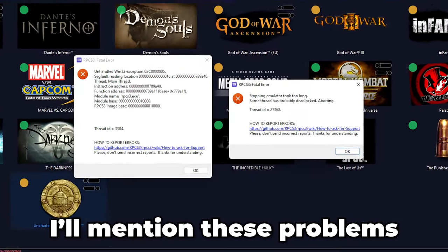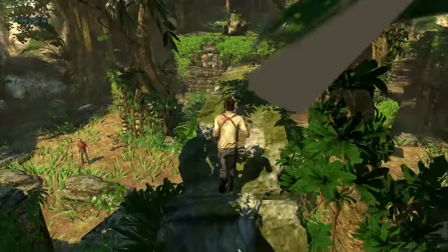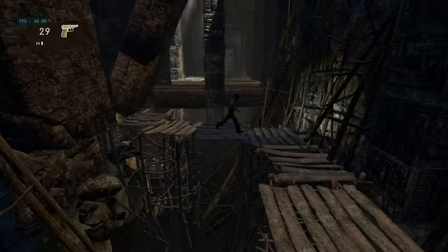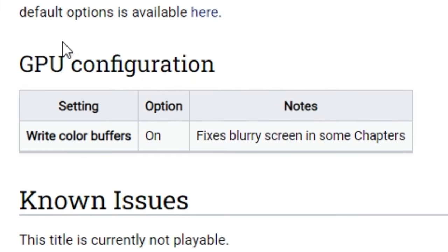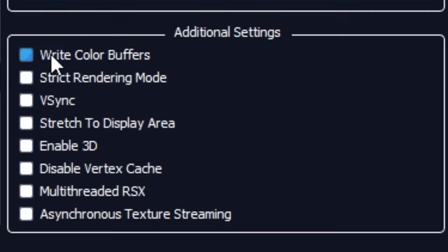I'll mention these problems and the workaround to reduce or fix them. The first and most obvious issue is the inconsistent and below 30 frame rate, which is highly dependent on your system. After all, it's a high-demanding game for emulation. So the first thing you're gonna need to do to fix this problem is to make sure you are using the wiki page's recommended settings, which only includes enabling right color buffers.